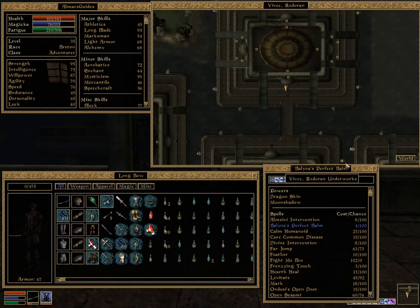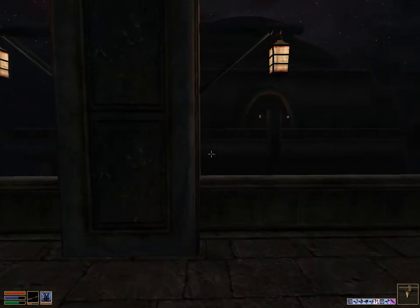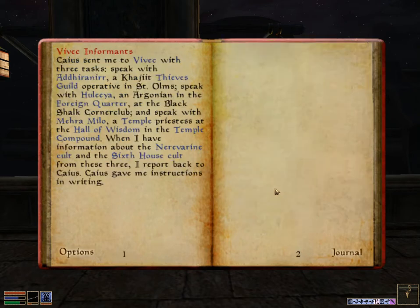Hey everyone, I'm Almar of almarsguides.com. In this video I'm going to show you where to find Addhiranirr, which is one of the NPCs we need to speak to in Vivec for the Vivec Informants quest in Elder Scrolls III Morrowind. This quest is part of the main story and Cassius tasks you with going to Vivec and finding three people. The quest is titled Vivec Informants in your quest log.